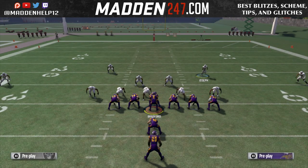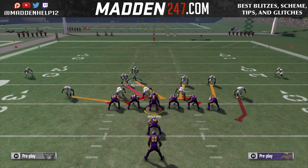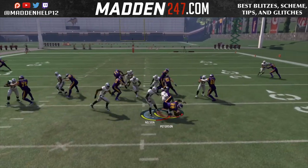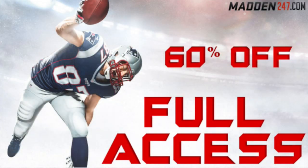You can either user the linebacker or the safety — that's up to you. I like to use the safety if I know he's going to be trying to run this, because I can get back with a faster safety. But you can choose to user whoever you like.